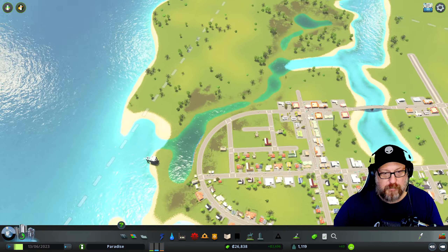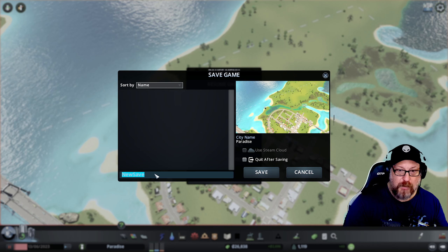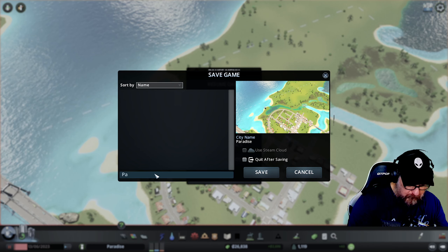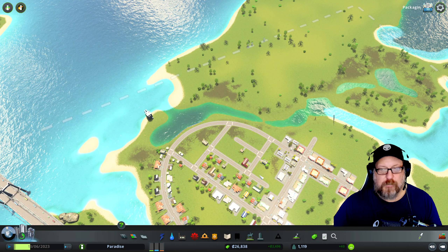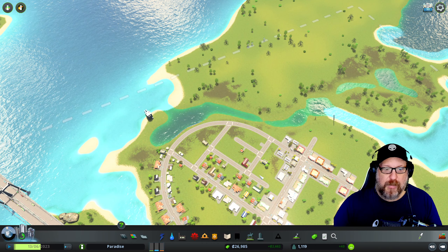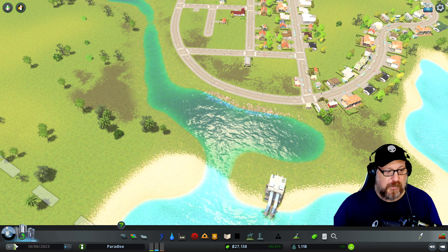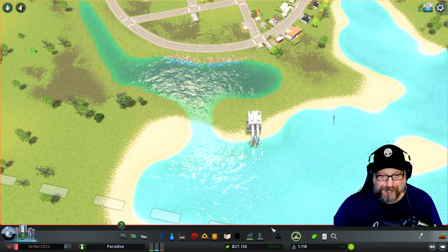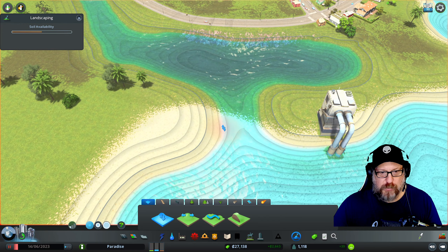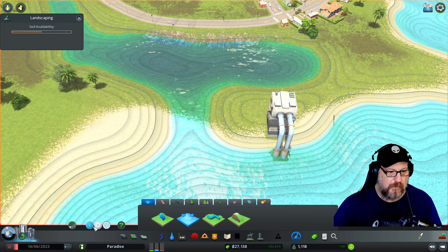So before we wrap this up, first things first — let me save the game. What did we name this place? It's Paradise, right? Yeah, Paradise. Let's see if I cannot destroy a save point this time. So the reason I've saved that is because I'm getting ready to mess with some water. I'm going to go to my landscaping tool and all I'm going to do here is use the level terrain. I'm going to click it, increase the brush strength a little. Let's go like a medium brush.